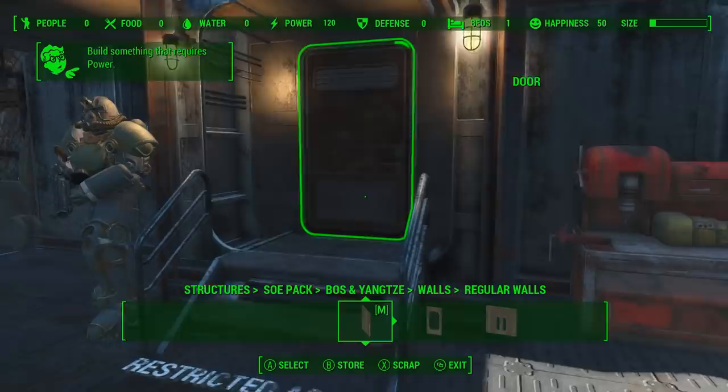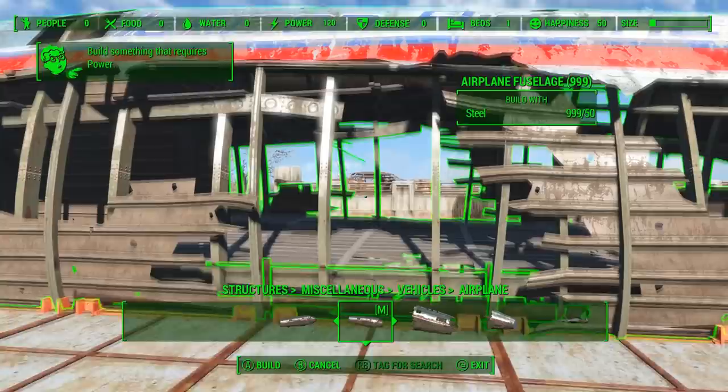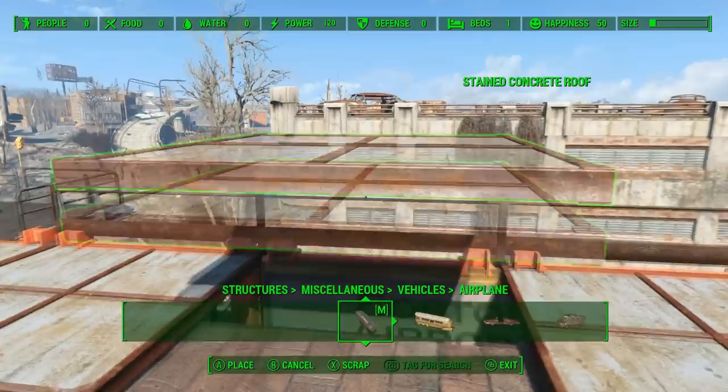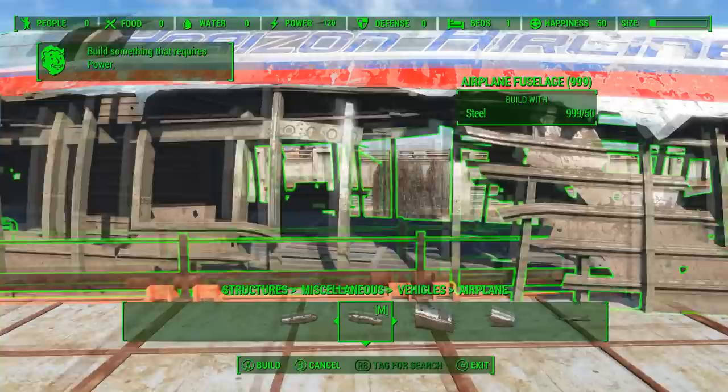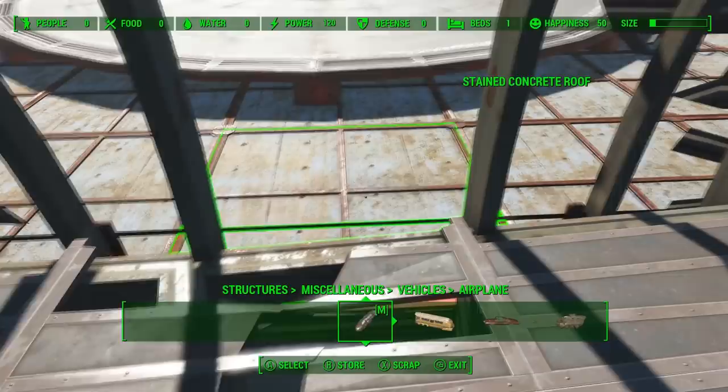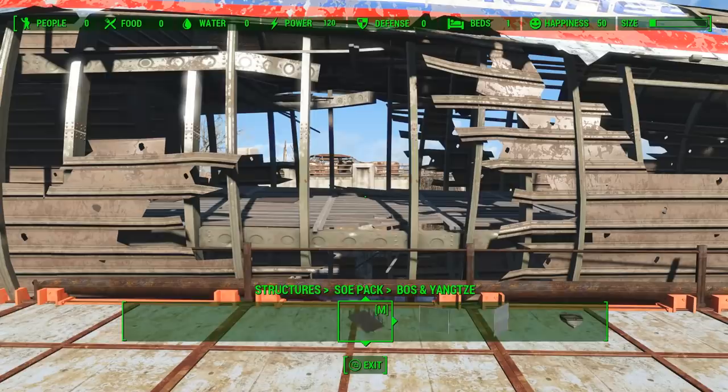The entryway was a little harder to do because it has to lead into the airplane. There are a few different mods that give you this airplane — I'm using Workshop Rearranged, but I know USO gives it to you and Homemaker, so you have a few different options. I didn't want to tear everything down, so basically I just lined the Brotherhood of Steel floor up with the middle of the airplane floor and then raised it up a good bit, so I can use a staircase to get into it. I thought it looked better with the staircase, and I didn't want the airplane clipping too far into the actual airport, so raising it up just worked a little bit better.